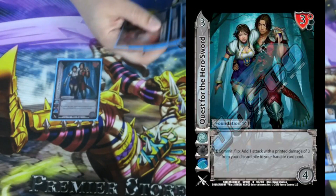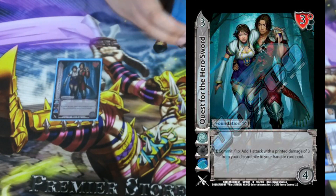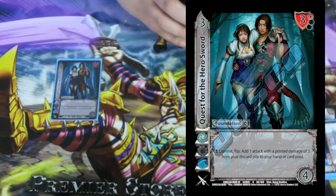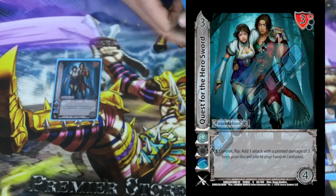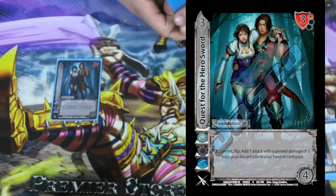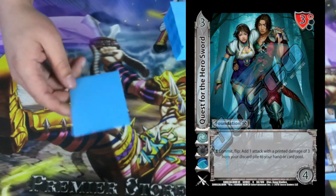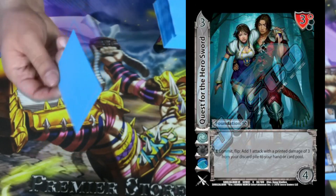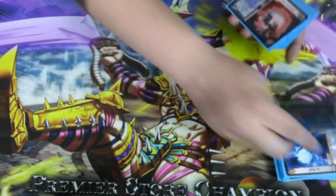On to the foundations. We're playing 1 Quest for the Hero Sword. I had to cut some 3-diff cards because I was playing a lot of them. It's a 3-4 with a 3 high block. E commit flip: add one attack with a printed damage of 3 from your discard pile to your hand. This card just says: pick up a cool attack to kill you with, pick up a cool attack to reversal on your opponent's turn — just pick up a cool attack to do whatever you want.